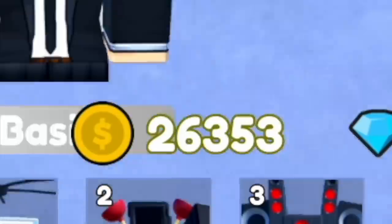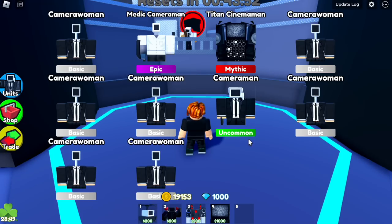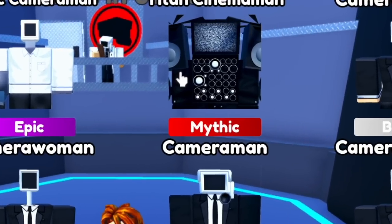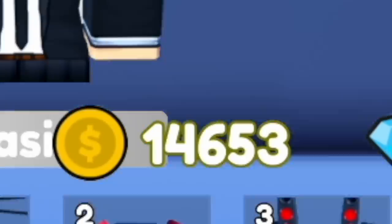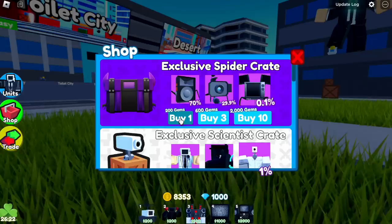After spending 17,000 Gold Coins, I was able to get a Mythic — the Cameraman. This is my first Mythic, so shoutout to myself! And spending some more, I was able to get another Mythic — the Cameraman Woman.